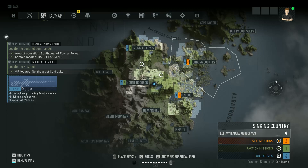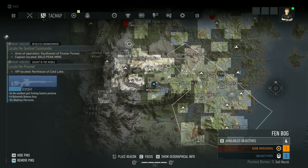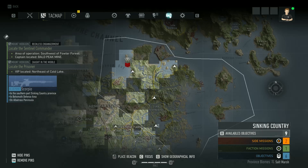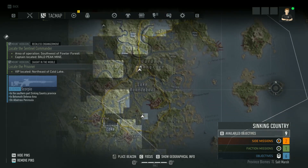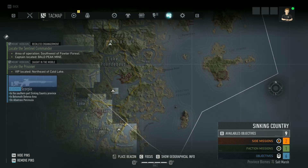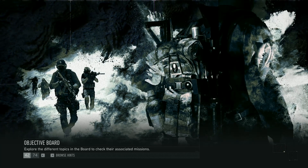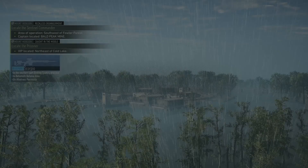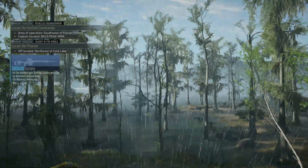The blue ones — the blue do not have waypoints. This says that location is in the Behemoth Defense Area in the southern part of Sinking County Province, so I don't have most of this open. Albatross Peninsula is here, so it's going to be somewhere down there — there's a Behemoth Defense Area somewhere in this area.